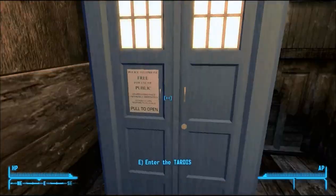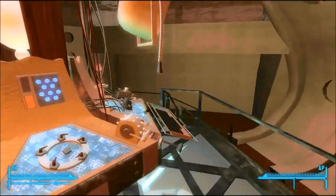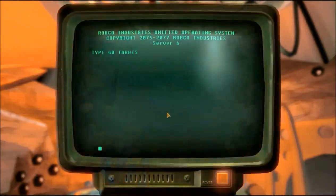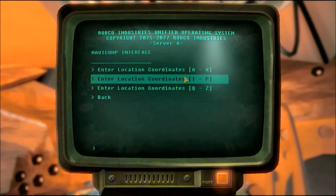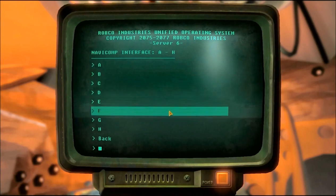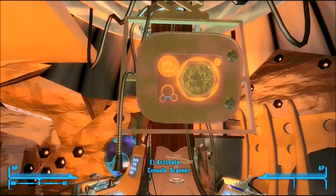Once you have materialised, you can head out the door to see where you have landed. It appears we've landed in the Prospector Saloon. If we head back inside and head up to the TARDIS scanner, we can then use the navigations computer — go down to G — and you'll see the Goodsprings Prospector Saloon has been added to the list. And that is random flight.